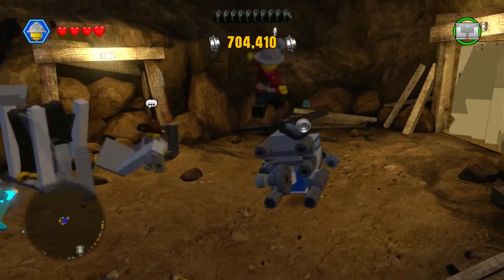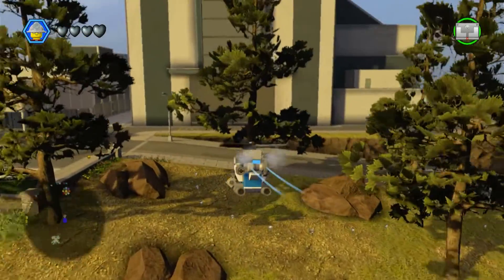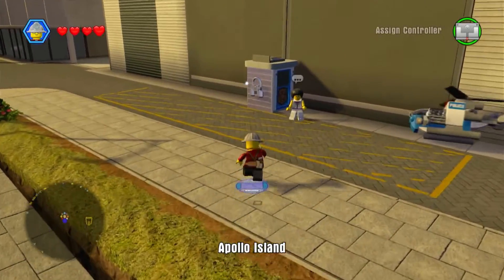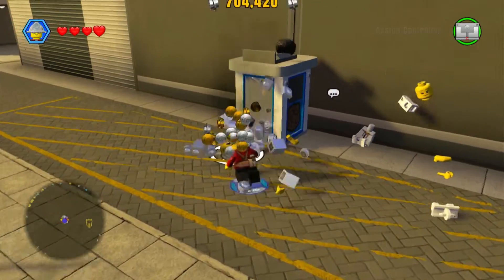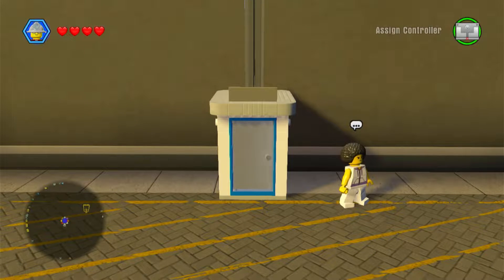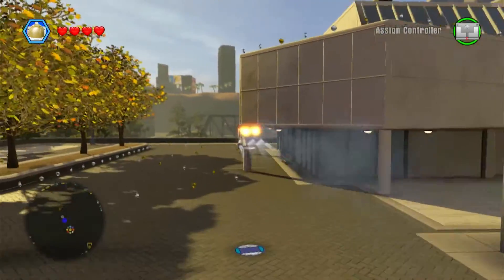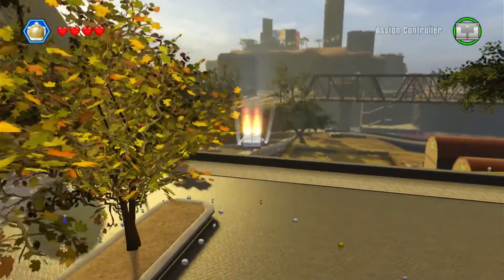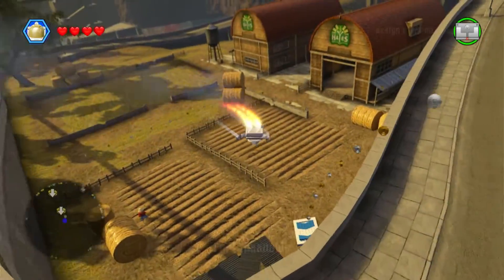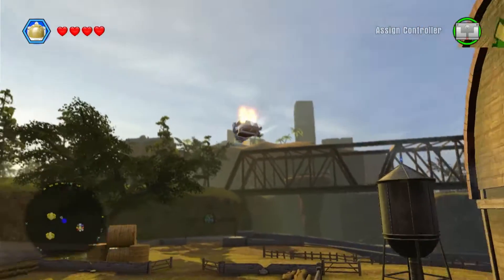I said in my last episode — the Back to the Future one — that that would be my last one, but then I realized while playing it that I didn't have any of the unlocks from LEGO City World, so I figured I might as well just do this. There's no level pack or anything, it's just the world. Now I have the astronaut suit and we just got the miner suit.